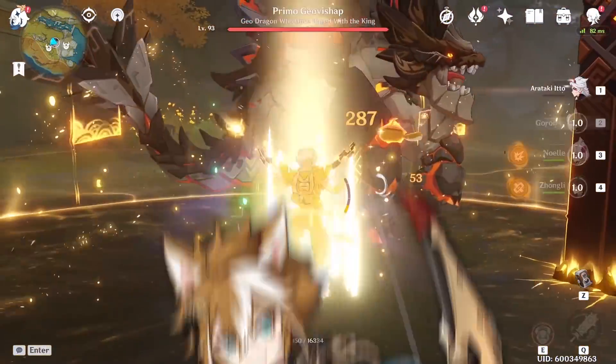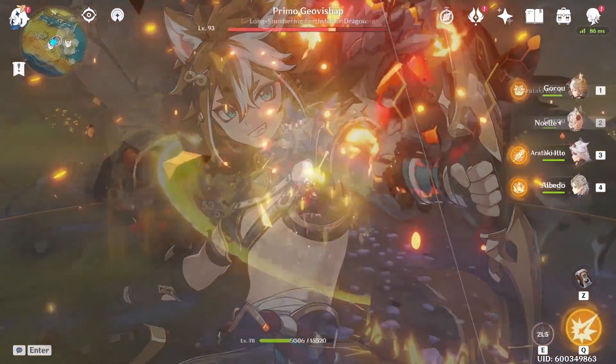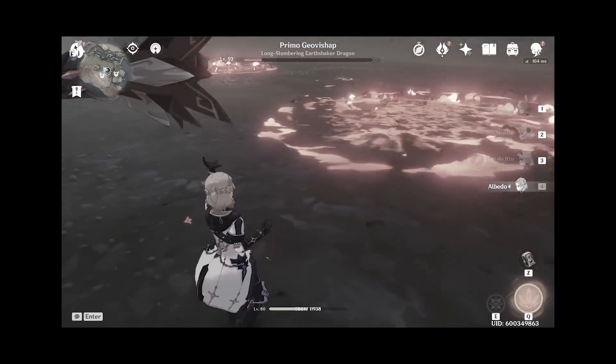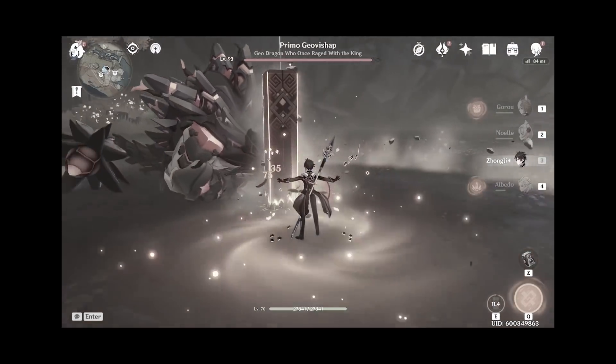In today's guide, I'm going to be teaching you how to play Gorou and how to build Gorou properly — aka pressing E, pressing Q, and then switching to your main DPS and attack. Why is it that every single Geo support plays the exact same way?